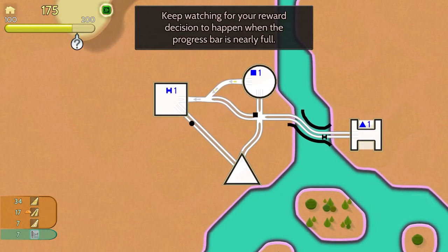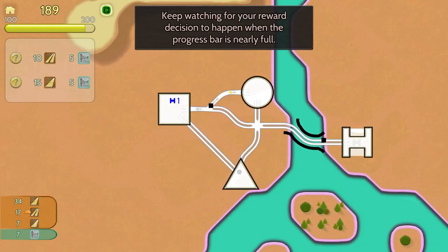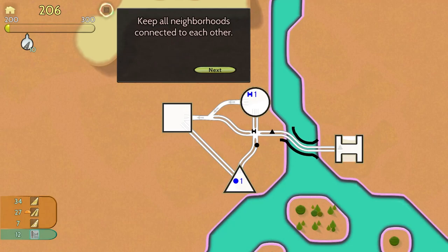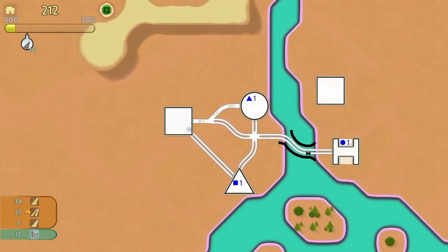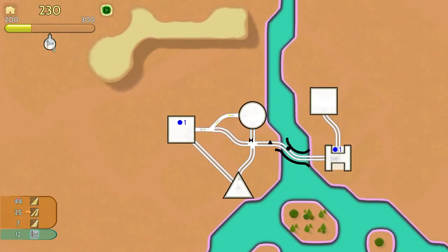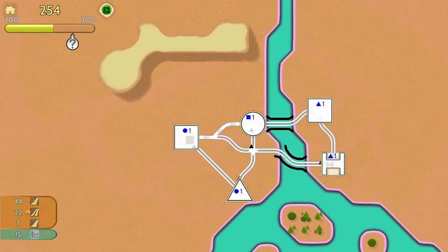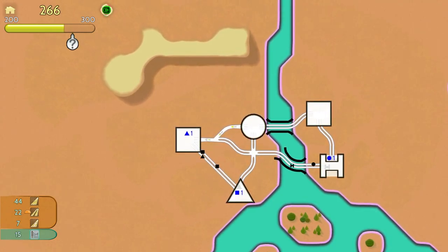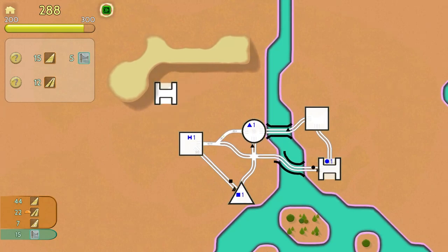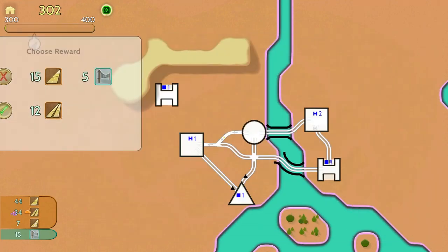We still got 17 freeway tiles but I think we're good. Keep watching for your reward decisions to happen when the progress bar is nearly full. So we could take 10 freeways and 5 bridges or 15 standard road tiles — we'll take the freeways. Keep all neighborhoods connected to each other. A square spawned across the way — that's office towers — we'll hook that into the hospital. 267, 275 people moved here in All Quiet Roads. Kind of liking it so far, a little different than those other two games we've played on this channel.